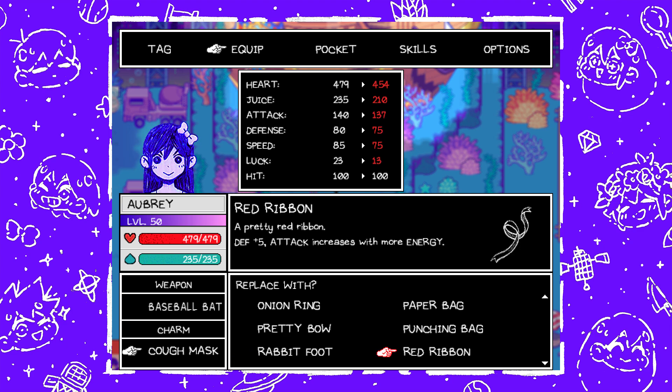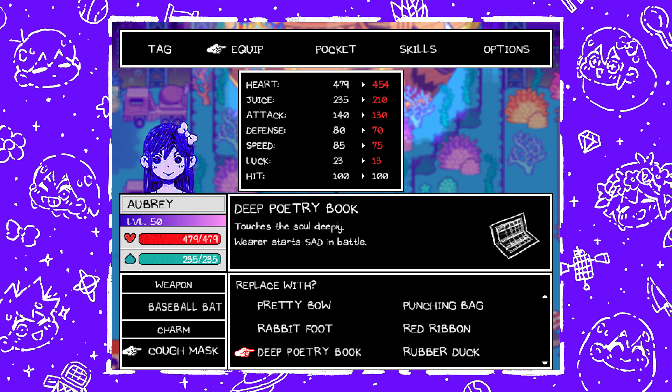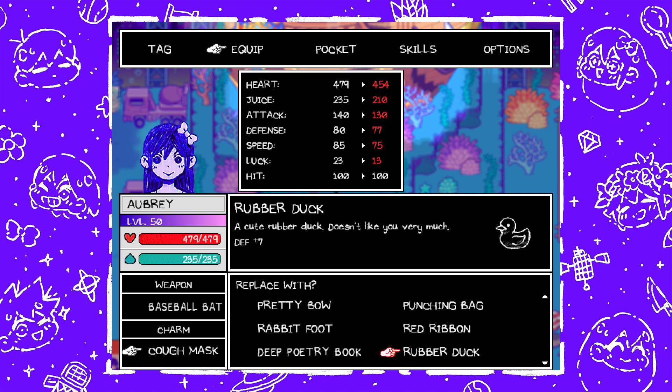Next is Red Ribbon — a pretty red ribbon, defense plus five, attack increases with more energy — found from a small island at Otherworld Lake in a Watermelon Item Box. Deep Poetry Book — touches the soul deeply, wearer starts sad in battle — found from completing the Fascinating Literature Quest. For some reason some charms are just not listed alphabetically. I don't know if it's a coding issue or whatnot, but this is how they show up in order.